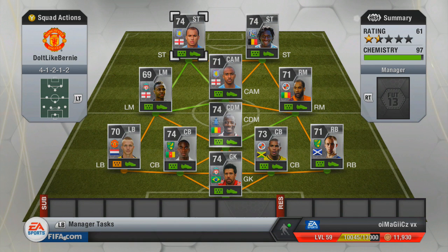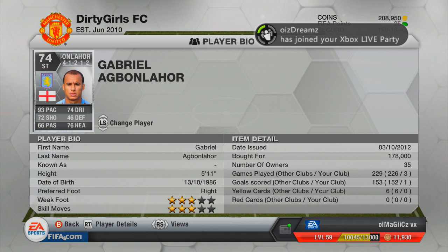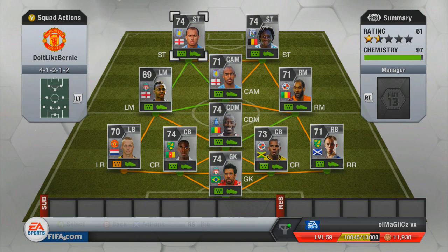Looking at Agbon Lahore's stats: only 3-star skill moves and 3-star weak foot, but 93 pace. I love being able to chip through balls over the top and beat people with pace. He's got 74 dribbling and 72 shot — even his weak foot isn't that bad in-game. I bought him for 178,000 coins. After the market crash when Team of the Year came out his price went up, but I originally bought him for 130,000 and sold for 198,000 — really good profit.